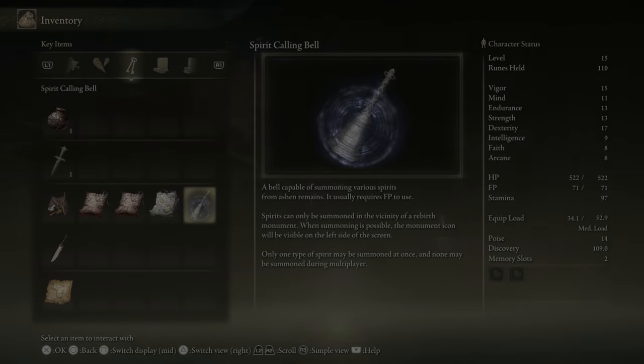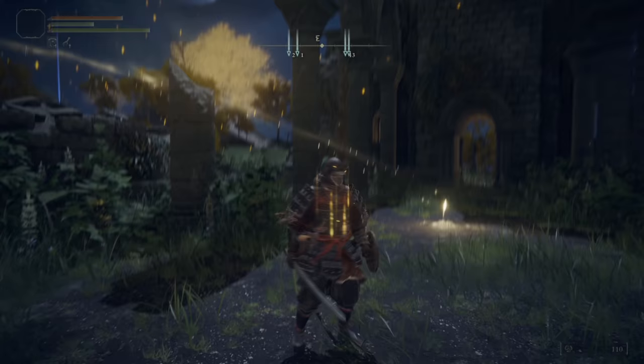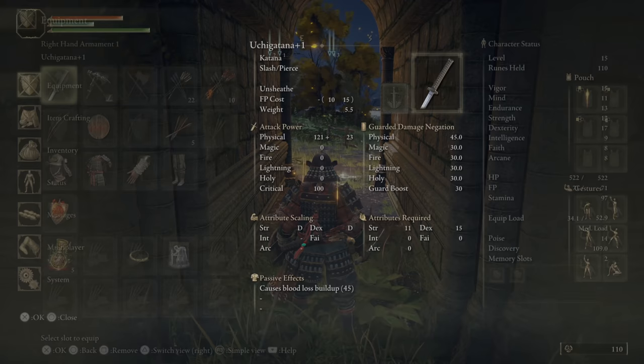I know you guys love starting on a sick menu screen, so here we go. The spirit calling bell — spirits can only be summoned in the vicinity of a rebirth monument. When summoning is possible, the monument icon will be visible on the left side of the screen. So there we go. We have to wait until we're in the right area. I think it's those little effigies that we've seen. I also need to go ahead and equip our cerulean tears here to restore FP.